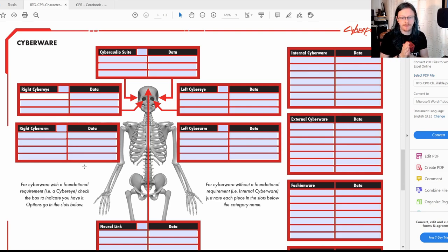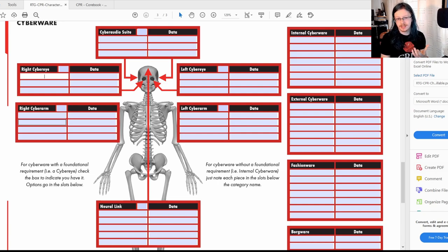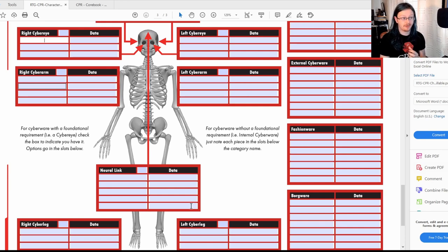There are internal cyberware, external cyberware, fashionware, and borgware — basically they're self-explanatory. Internal cyberware is stuff that's inside your body. External are things that are outside or can be outside. Fashionware is purely cosmetic, like glowing LED tattoos. And borgware is stuff that changes you — you start to look a lot less human, it's very integrated things. A good example is a mount for an additional pair of cyberarms, so you could in theory have four arms. Borgware is very integrated stuff.